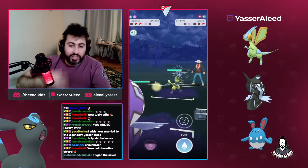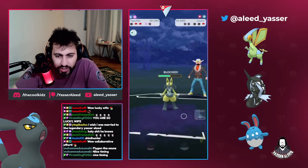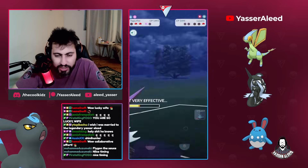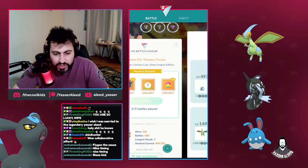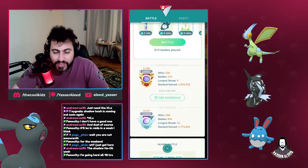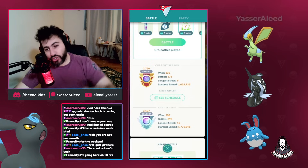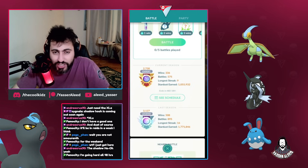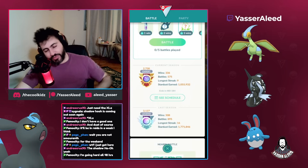Opponent has a shiny Lucario - what a cool shiny, one of the best shiny-looking Pokemon in the entire game. The yellow combination with the gray is great. They throw a Blaze Kick and we decided to call the bait - we ended up winning. That was a 4-1 set. We started at 2500 and ended at 2730 - a 225 MMR climb in one stream. You should check the live stream at twitch.tv/yashiraleed. Thank you so much for watching everyone, hope you enjoyed the video - leave a like, subscribe, and see you in the next video. Peace!